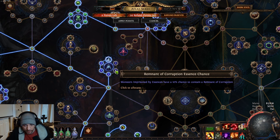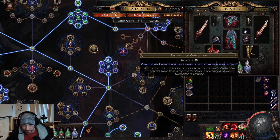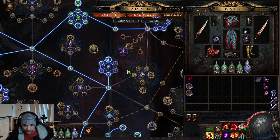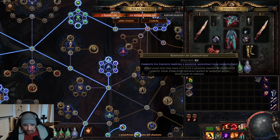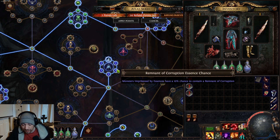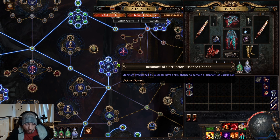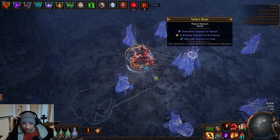The last thing with the passive tree is these nodes — monsters in prison have a 10% chance to gain a remnant of corruption. What these do: if there is an essence that is not already corrupted, you right-click the remnant and left-click the essence, and it will corrupt the essence, giving it a chance to upgrade the tiers of the essences. This is very helpful early on. But when you have plenty of remnants of corruption saved up, you want to take this node out — because if an essence already has a remnant of corruption, you cannot corrupt and upgrade it. So take it out once you have a solid amount saved up, giving you more essences to corrupt.